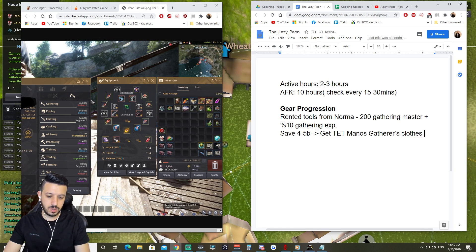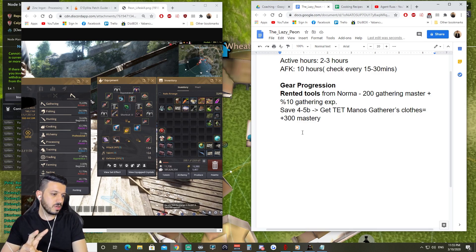Gatherer's Clothes — this is going to give you 300 mastery. There are two options: you can gather at Behr for fast XP but no money, or do butchering for money and cooking. There's also another route — rough stones — and do the cooking workshops.